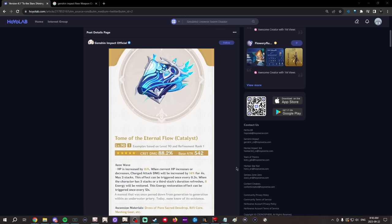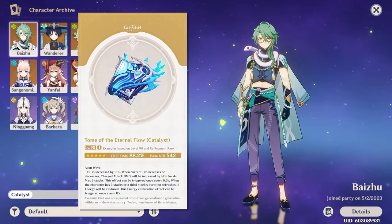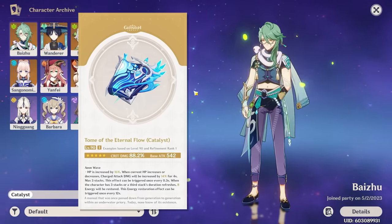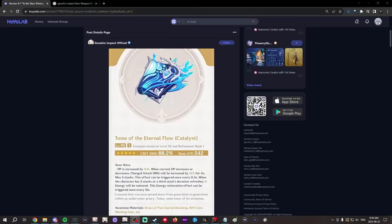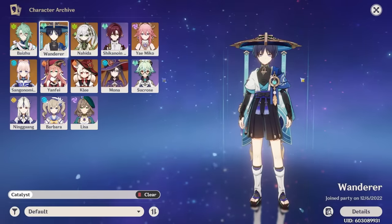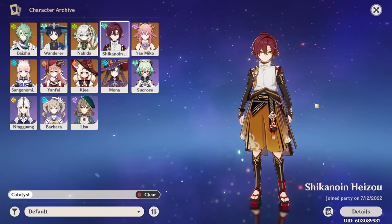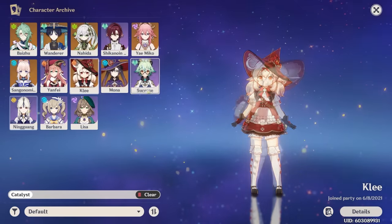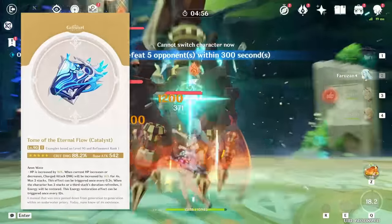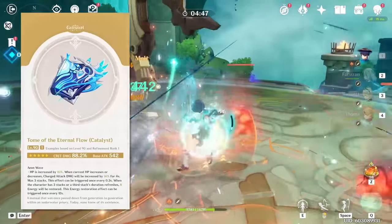For other characters, pretty much any catalyst user can appreciate the 88% crit damage, even if they can't make use of the other stats. It will be viable for any damage-dealing catalyst as a baseline, but to be truly efficient, you want to make use of the HP or the charge attack damage, or both. In practice, there are quite a few catalysts that can spam charge attacks: Wander can lean more towards charge attacks with this weapon, an on-field Yae Miko can weave them in, Heizo can as well though most of his damage comes from his skill, and Yanfei, Klee, and Ningguang also weave some into their rotations. However, this weapon doesn't seem as versatile when it comes to its effect — you need HP constantly changing and want to be charge attacking, otherwise the HP and energy stats are mostly wasted.